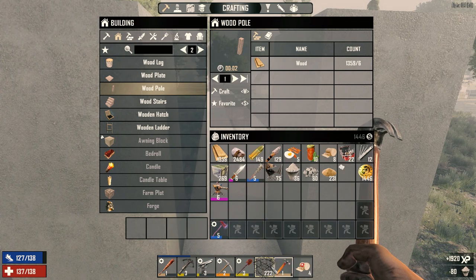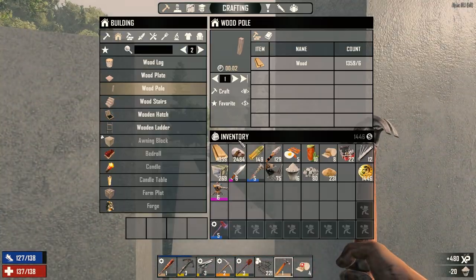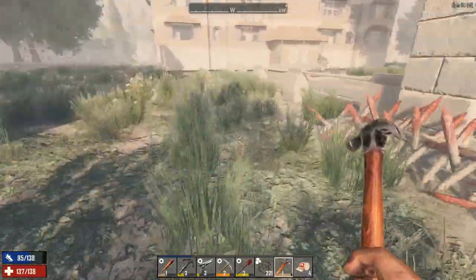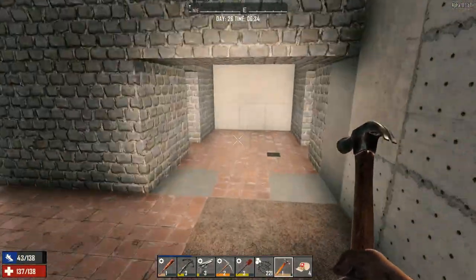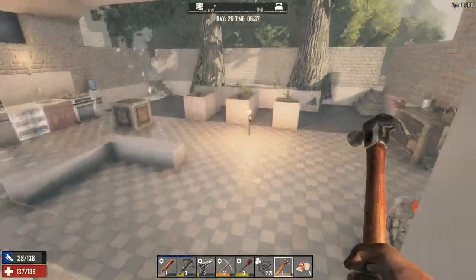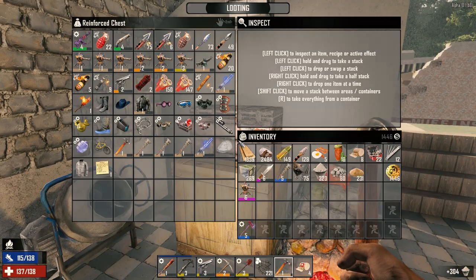We've got enough for one more block but we're not worried about that. I need to put the door in but I didn't bring it out — why would I. Let's go back and get the door and while we're at it I might as well get the steel and fully upgrade the door so I don't forget. I think that'll be it for the horde base today. Day 26, so we have four days left before the horde shows up.